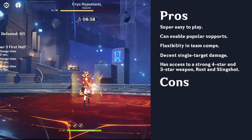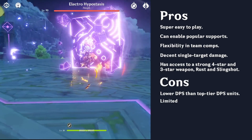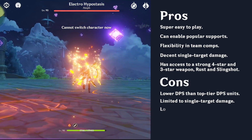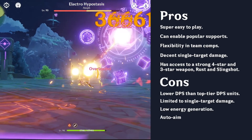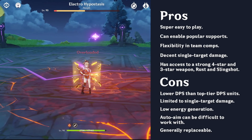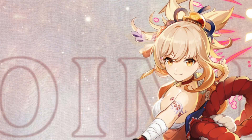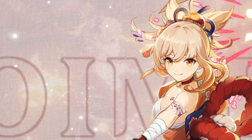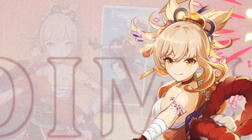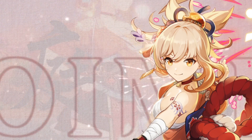However, her cons are that she has lower DPS than top tier DPS units, she is limited to single target damage, she has low energy generation, her auto-aim can be difficult to work with, and she is generally replaceable in many teams. Thanks for watching this quick overview of the Kiting Mains Theory Crafting staff's initial thoughts on Yoimiya. If you have any questions, feel free to leave them in the comments and we will do our very best to answer.